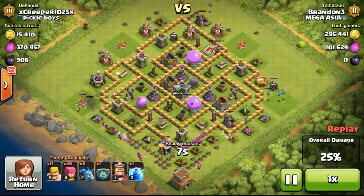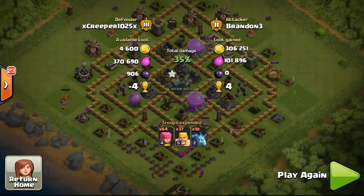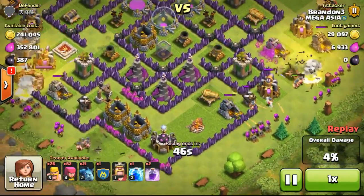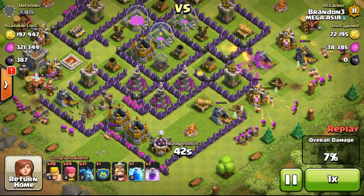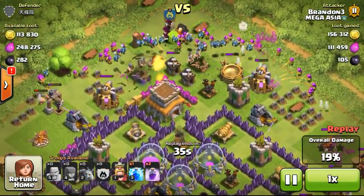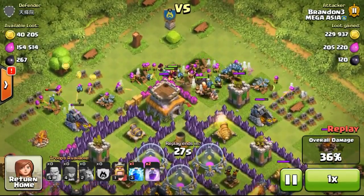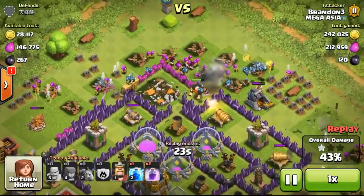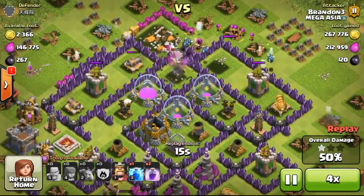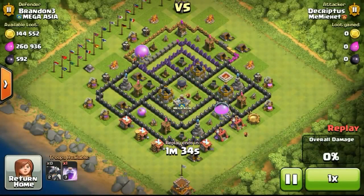The jump spell is really fun to use, especially for farming. Last time on my main account I didn't use a jump spell, but after Supercell changed it — whereas before the radius was bigger but didn't attract troops toward the placed area — it now works really well for directing troops to a specific area. When I push to crystal league and find storage bases, I'll use a jump spell followed by a rage spell for massive damage without being stopped by walls.